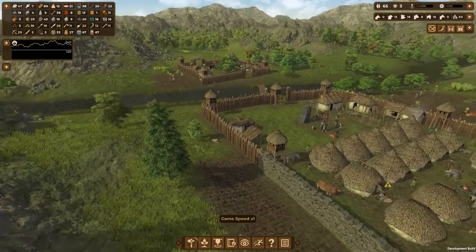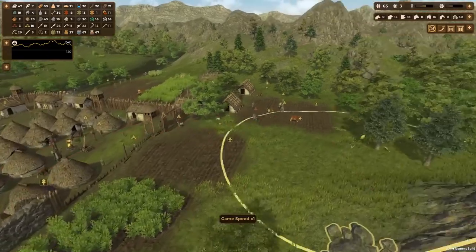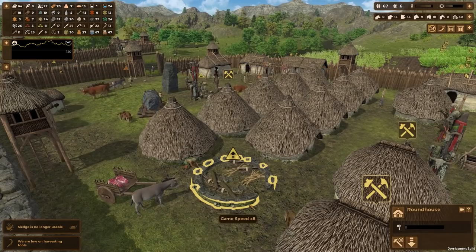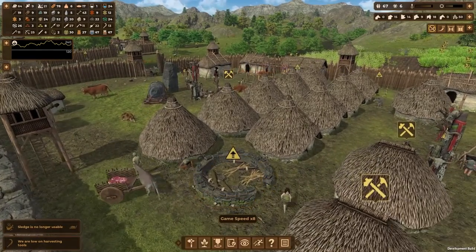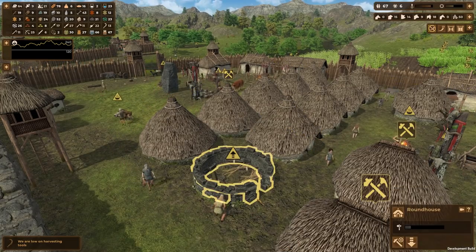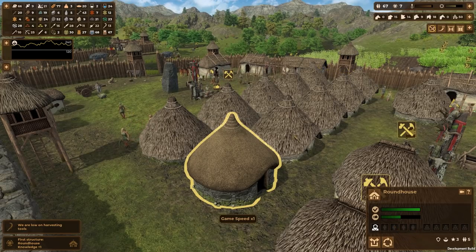They're recycling the old hut and it might cost a bit to build the round house, so we should set up another place of work to collect stone. It's not much more expensive — just a bit more stone. There it is — the round house already looks amazing, way better than these little huts. It can hold five people and has a lot of storage.